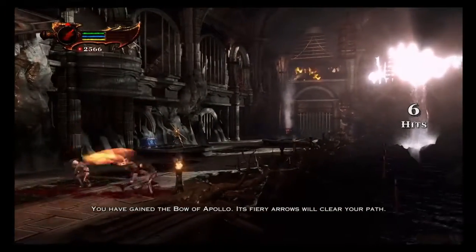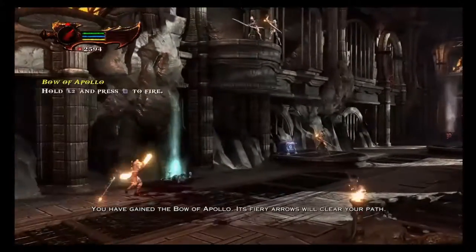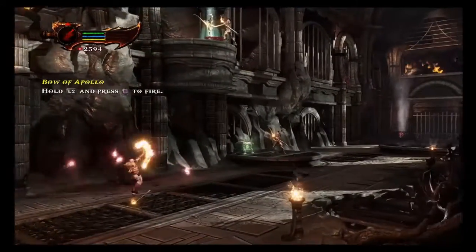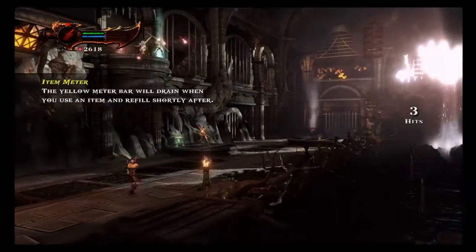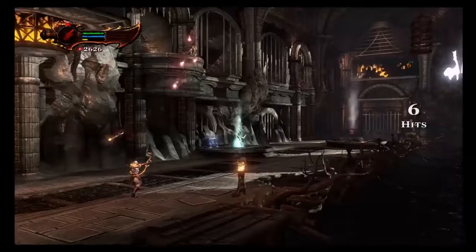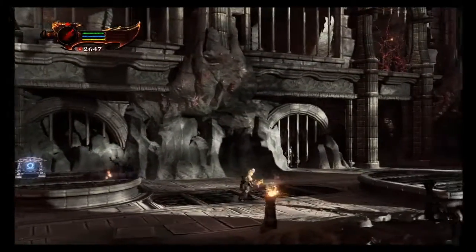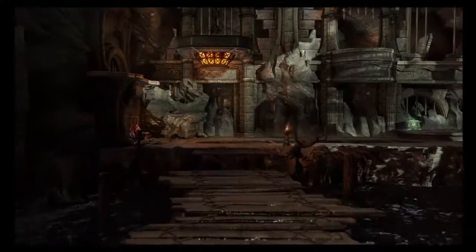Kratos just acquired a new item. These red orbs can also help upgrade items. This is the Bow of Apollo, which can shoot fire arrows. These fire arrows are very helpful for burning down tinder.